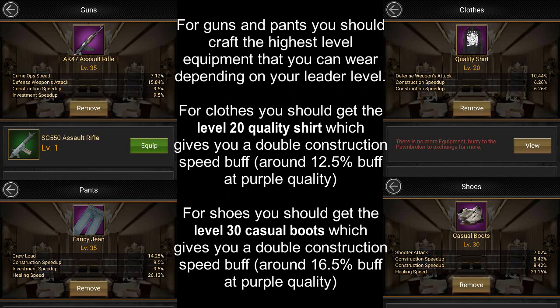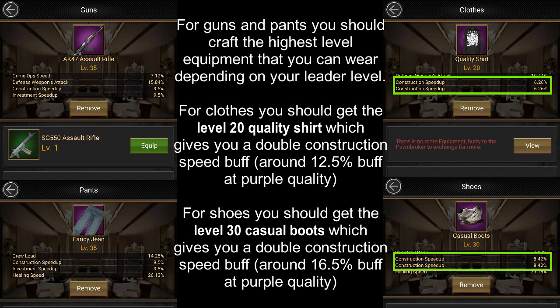For Guns and Pants, you should craft the highest level equipment that you can wear depending upon your leader level. For Clothes, I would recommend getting the level 20 quality shirt which gives you a double construction speed buff, and at purple quality you can get around 12.5% construction speed from this level 20 shirt. For Shoes, you should get the level 30 casual boots which also gives you a double construction speed buff, and at purple quality these shoes will give you around 16.5% construction speed.